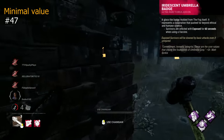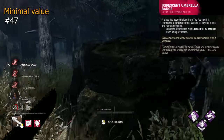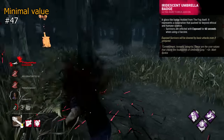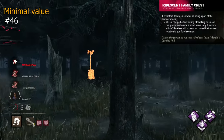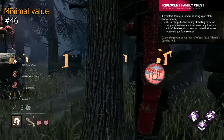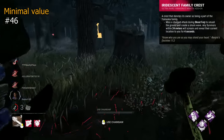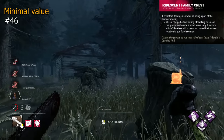Iridescent Umbrella Badge is a Nemesis addon that exposes survivors for 60 seconds after using a vaccine. This means it only activates up to 4 times a match, and will probably be at times when survivors are far away from you. Not a good addon really, but there is potential value. Iridescent Family Crest is an addon for Oni that will make survivors within 24m scream when you miss a slam attack with Blood Fury. It can let you find people or chain hits, but generally you can just zoom around and find them, or just run Infectious.